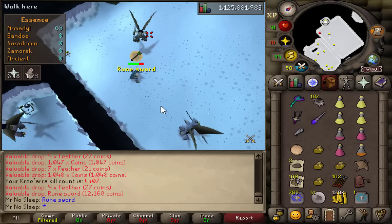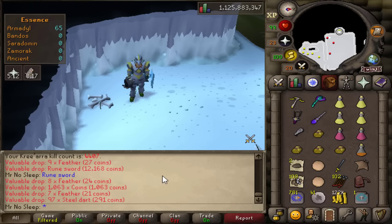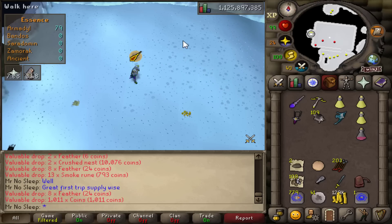We have some drops coming in — 100 silver ore which is 1,016 coins, followed by a rune sword that unfortunately is 1,406 coins. Overall not the best drops in the very first inventory.